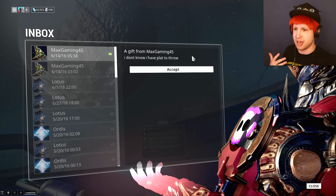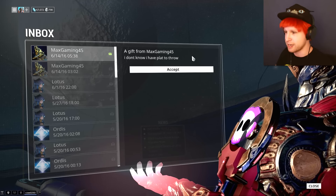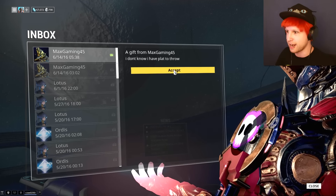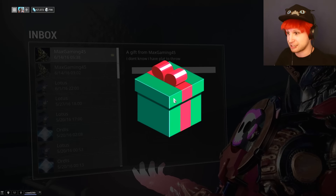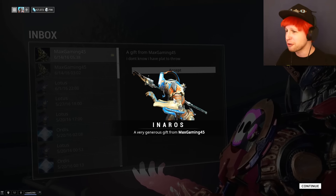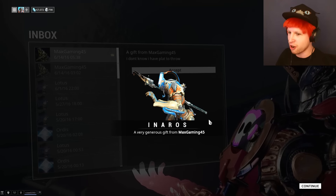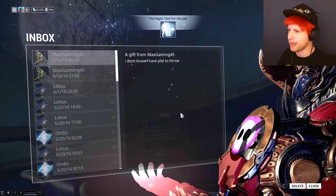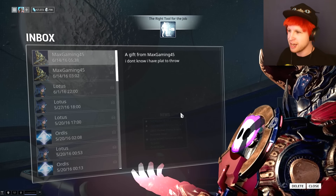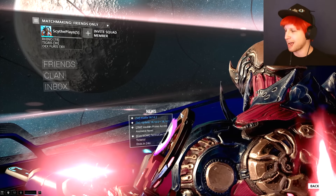He actually ended up getting the Vauban Prime Access, so he has tons of Platinum and he's just been throwing it to everybody. Let's see what we ended up getting. Dude, you didn't have to do that — he just gave us an Arca Plasmor! Dude, that is so sick, because he's another one that I love. Now we'll get to play that.